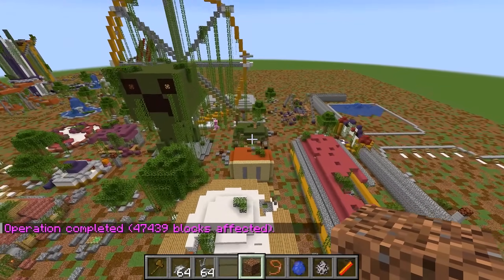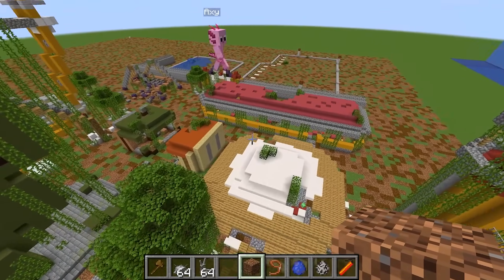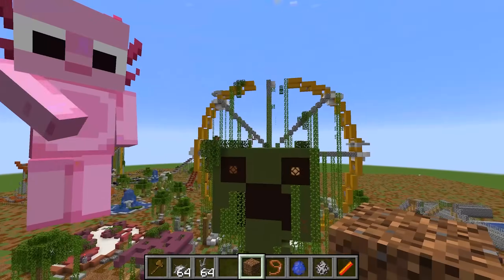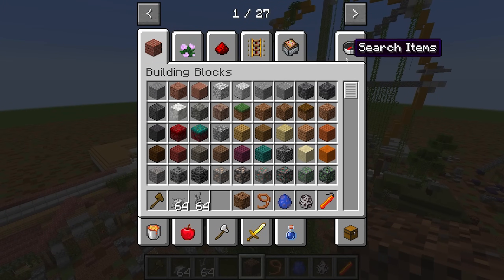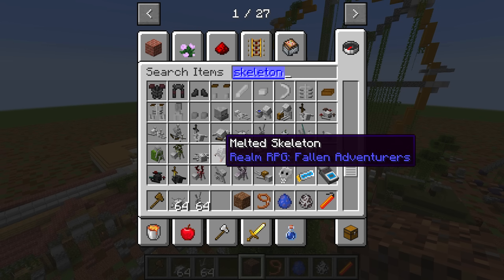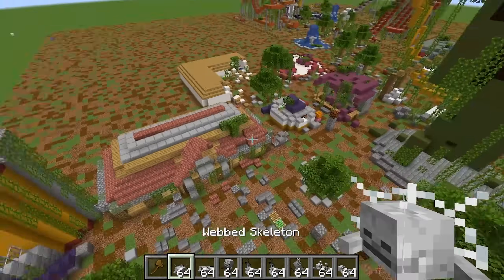Whoa! This looks a lot more ruined now! But Mongo, this carnival is abandoned, but it's not that scary — how do we make it scarier? I know! What we can do is put down a bunch of scary decorations on top of what we have now! Whenever Wudo comes to this side, he's probably gonna go cry to his mommy! Let me grab some spooky skeletons!